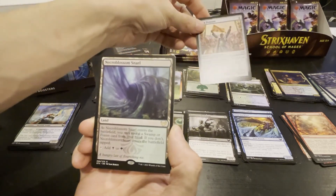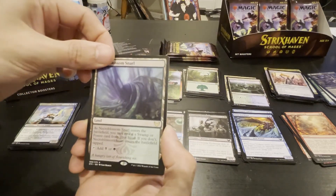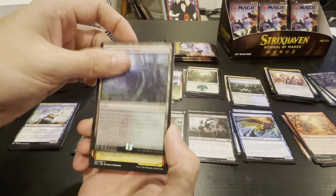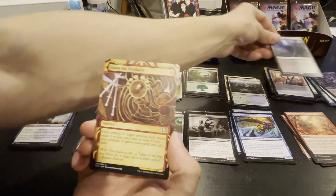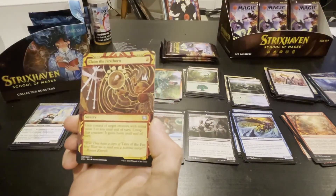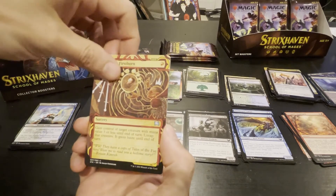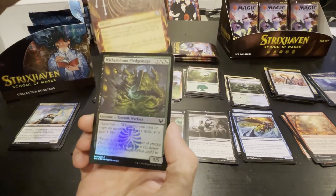Team Pennant — plus one plus one, vigilance, trample; equip a token for one, equip a regular creature for three. We got a Necroblossom Snarl — reveal a Swamp or Forest card from your hand, if you don't it comes in tapped — black or green. That's a good card. Culling the Firstborn — I got a Japanese one — you can control target creature with mana value three less than a turn, untap that creature and it gains haste.